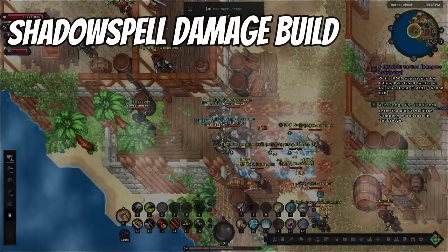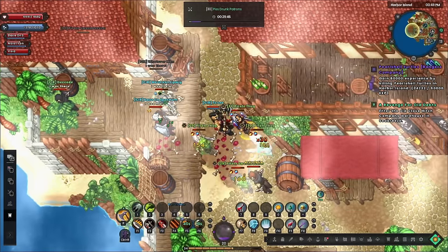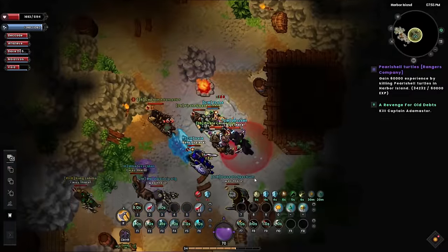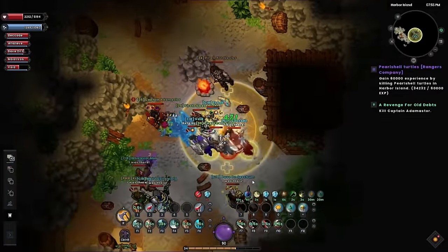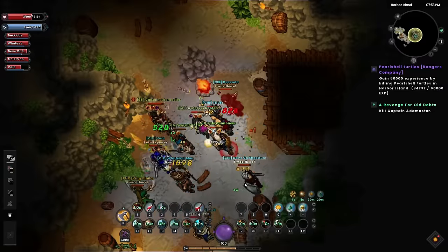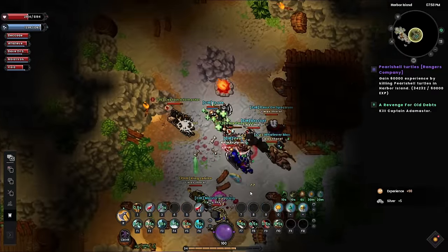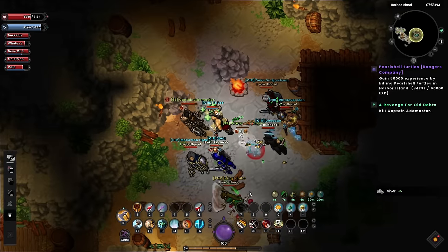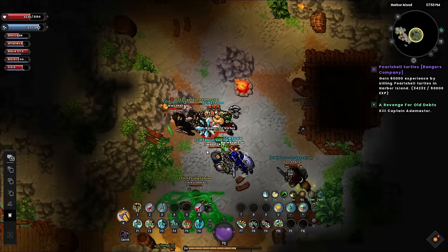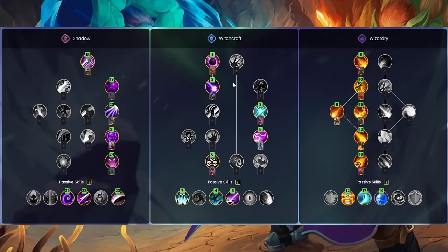Last but not least we have a Shadow Spell build which a few of my friends have been using and told me is really overpowered. I plan on giving it a proper try this weekend, but it's a very high DPS build best suited to a group, as it's a bit of a glass cannon and survival can be challenging on your own. To make this class you need Shadow, Witchcraft, and Wizardry. This build uses staves because the weapon skill buffs up damage. The best armor would be cloth, but plate can be used at low level. For attributes, split with 80% Intelligence and 20% Dexterity, though using some Vitality rather than Dexterity can be good early on.